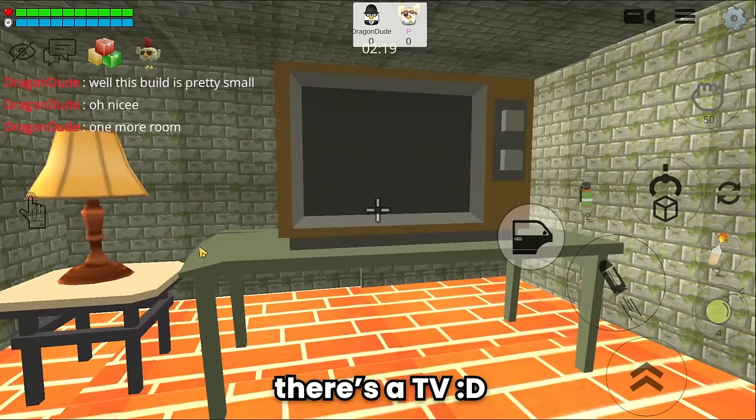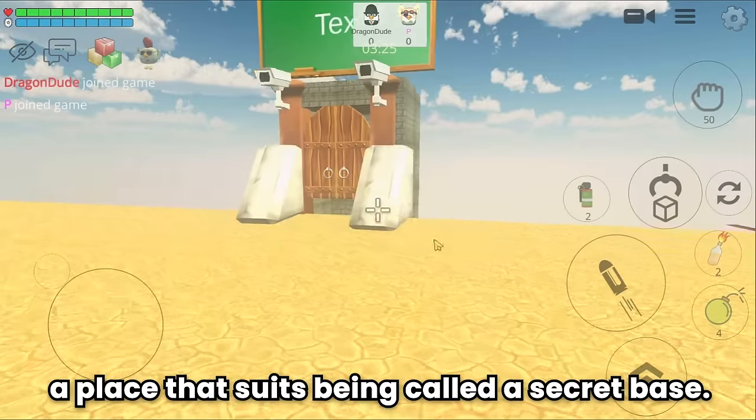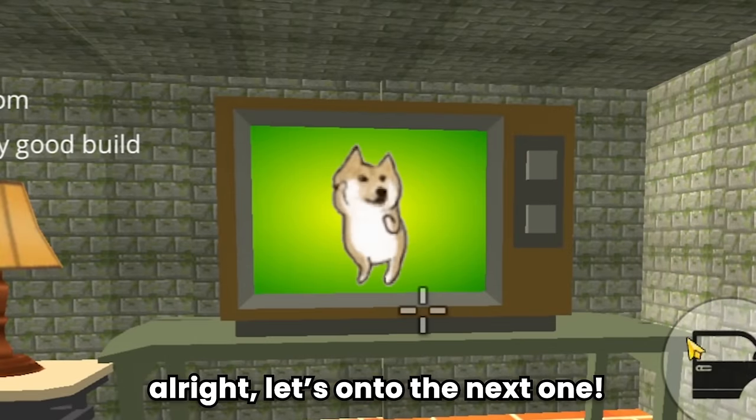And of course there's a TV. Nice. Cozy sofa. Even a fireplace. This is a pretty good build guys. A place that suits being called a secret base. I would give it an 8 out of 10. Alright, let's move on to the next one.